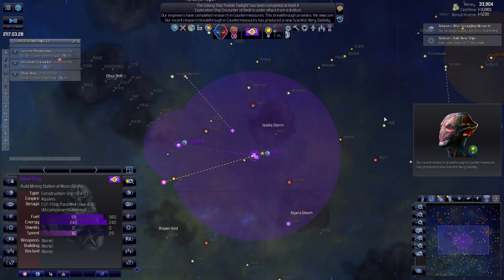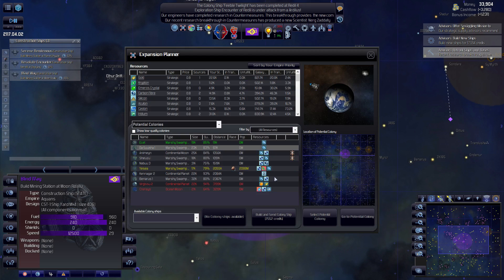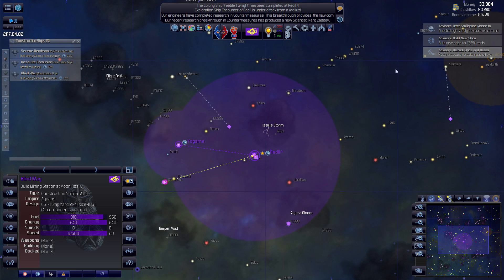I want to build that wonder so bad. Where is it? Dasuka - that's the one I wanted to do. Alright, we're doing that. I keep putting it off. That's being paid for, so that 26,000 is after our colony ship order that we just did.